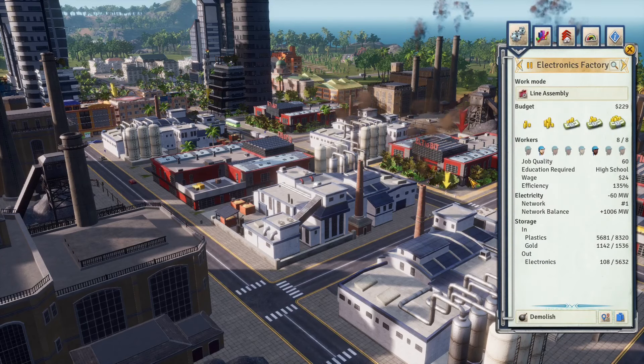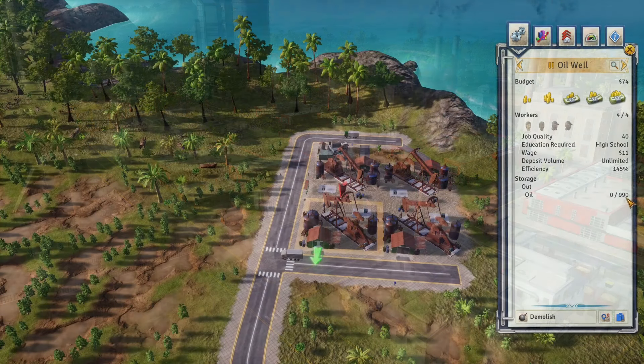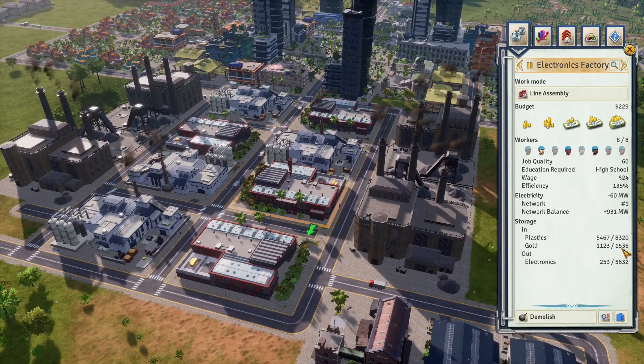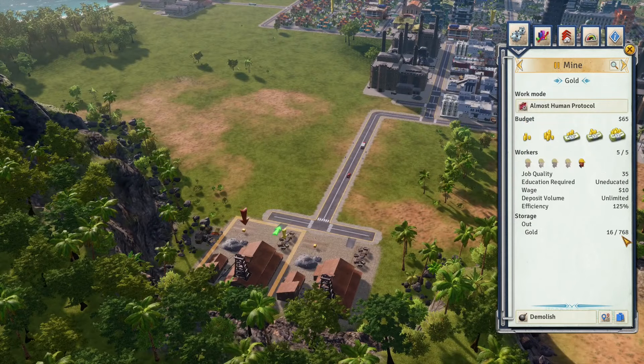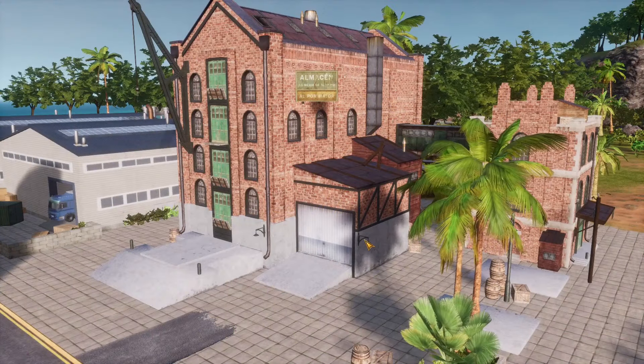An electronics factory has an input storage for plastic of 8,320, and a plastic plant has an output of exactly the same amount — so four electronics factories require four plastic plants. Those four plastic plants would require either four oil wells or two oil rigs. Four electronic factories would also require a total of eight gold mines. These oil and mineral deposits will eventually run out, so to keep them going as long as possible, set up warehouses to store raw resources on 'allow storage' mode.